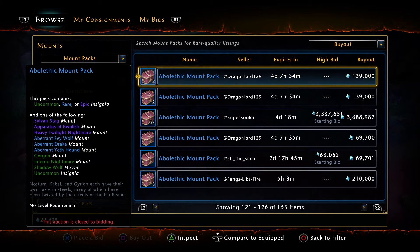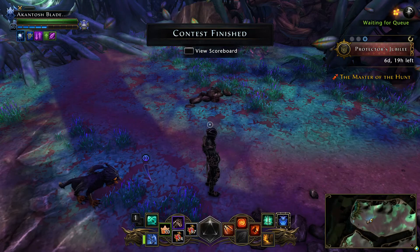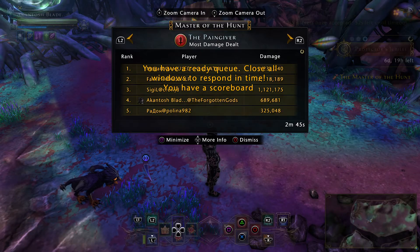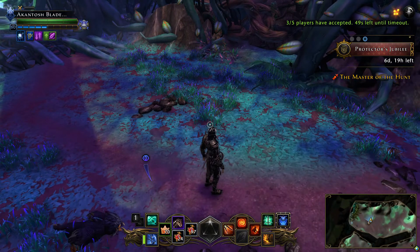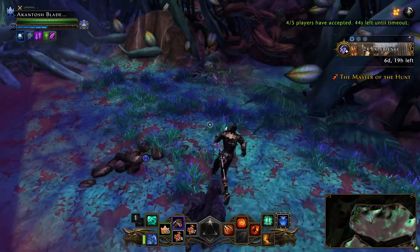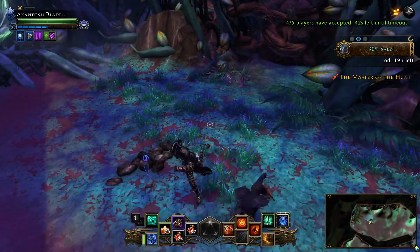Ablethic mount pack gives: abron fey wolf, abron drake, abron earth hound, gorgon, inferno nightmare, shadow wolf, and a bunch of other things. Aparas qualsh is a popular mount for basically getting the astral diamond buff. That's basic retrospect on mount packs — let's cover this, then we'll cover the next run.